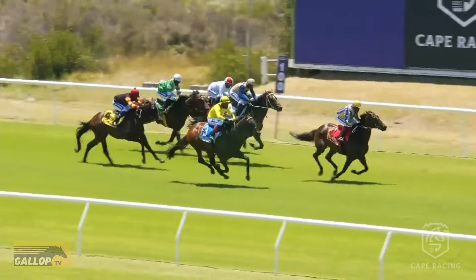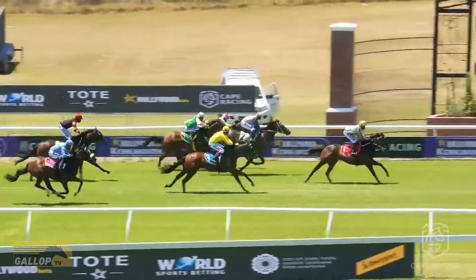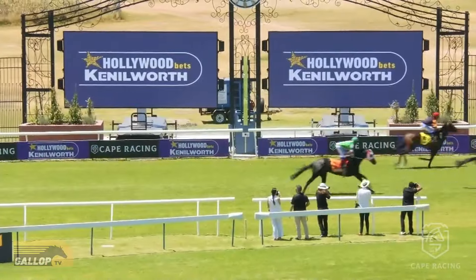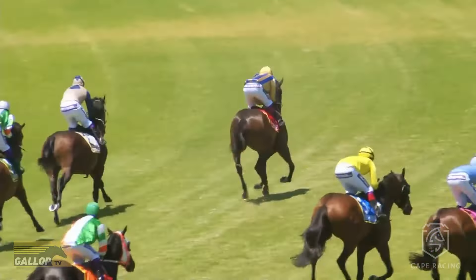Casino Ace got to the front. Consigliere and Tam's Knight on the inside, with Three Coins back there — but Casino Ace is going to win very well. Tam's Knight in second, Three Coins in third, and fourth might just go to the inside horse, that was Rogue Male.